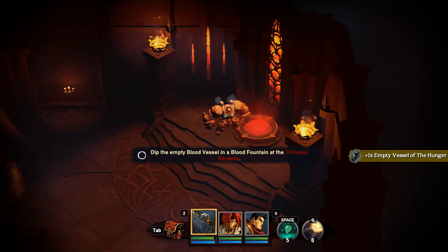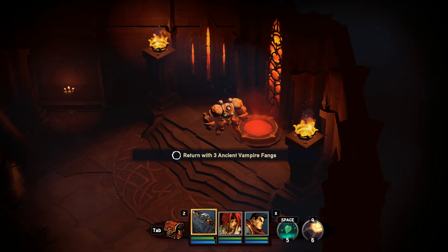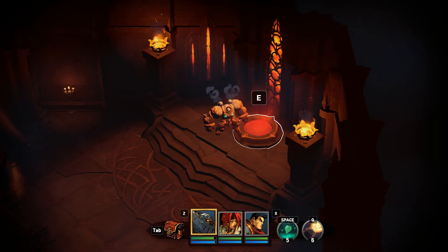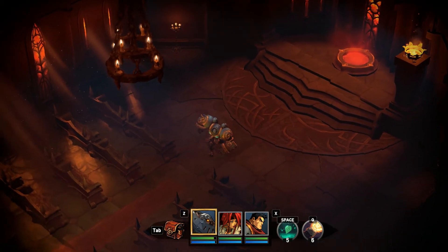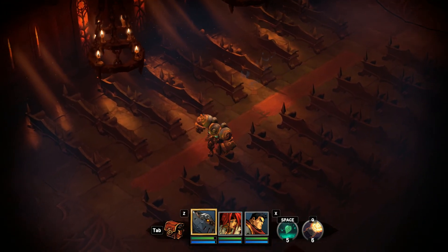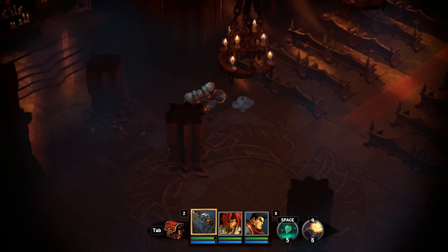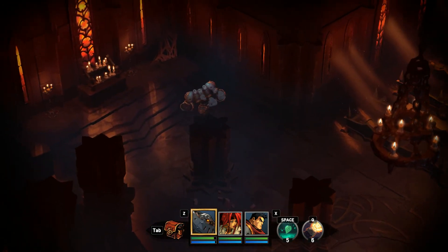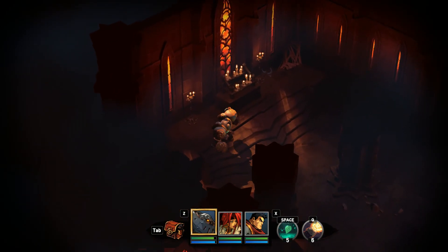Empty vessel of the hunger. Did the empty blood vessel return with three ancient vampire slings? Don't we have three ancient vampire slings? I guess we've been using them. Yeah, we've totally been using them. We've been getting three vampire things. Have we been getting ancient vampire things? Is that different? Okay, nothing there.